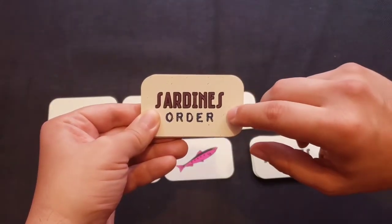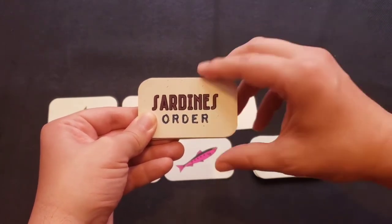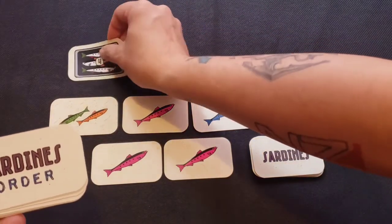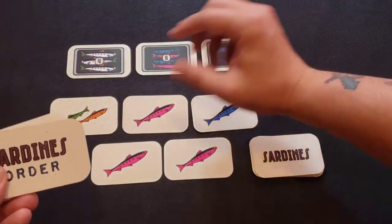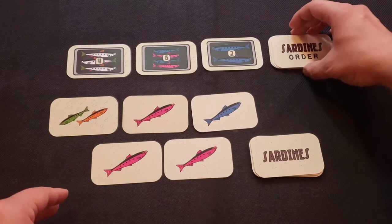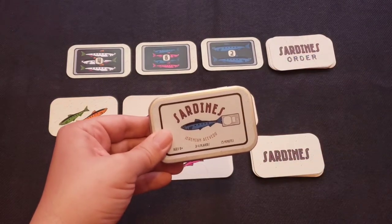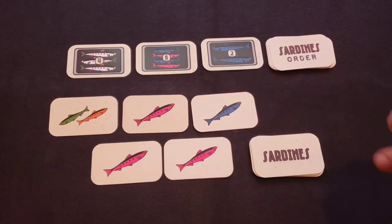Then you'll be placing some sardine order cards face up on the table. The amount depends on the number of players — always one sardine order card per player, plus one extra card. So in this example with two players, I place three order cards. Place these within reach of all players. Then choose a start player: the starting player is the person who most recently ate canned foods. Play moves clockwise, with each player taking a turn performing one of two available actions.